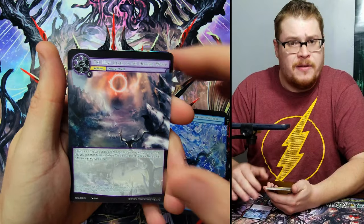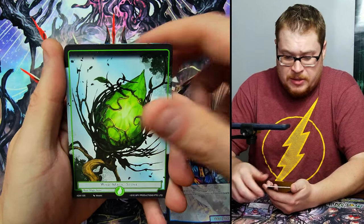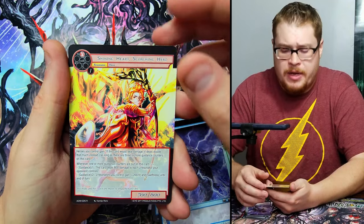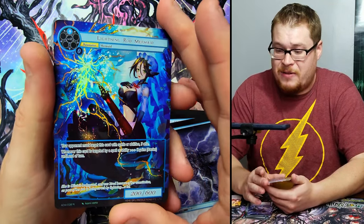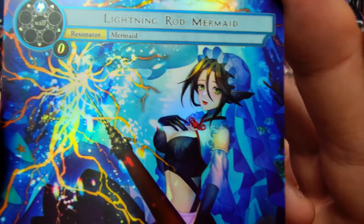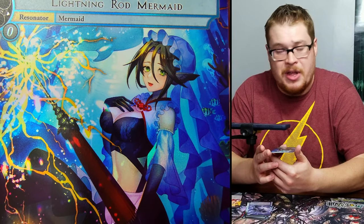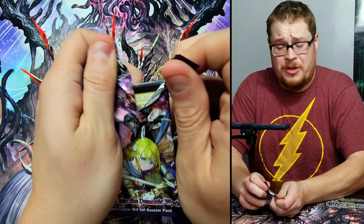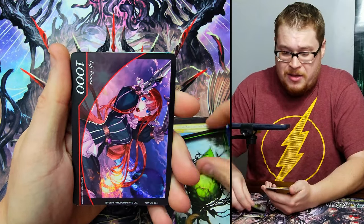We gotta get the witch with the pointy hat as a full art — that would be pretty dope. So we've got our magic stone, little fish, and then Shining Hearts Scorching Hero as our rare. Behind it — Lightning Rod Mermaid in a full art. Wow, look at those blues! The colors really pop — all these colors just look amazing. Some cool looking full art normals in this box, so I'm happy about that.